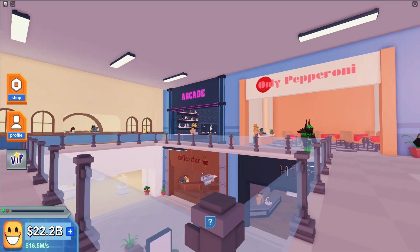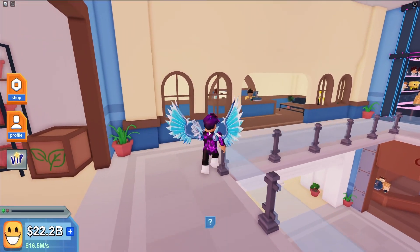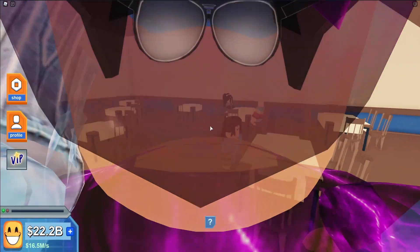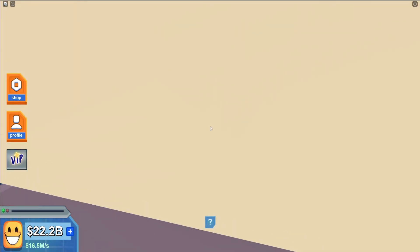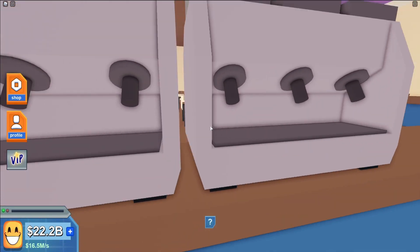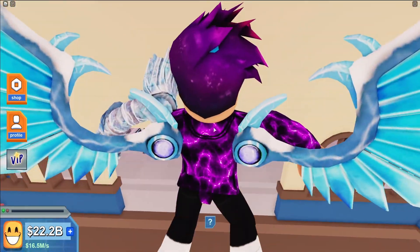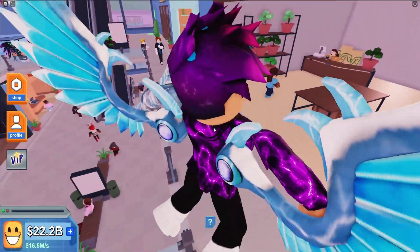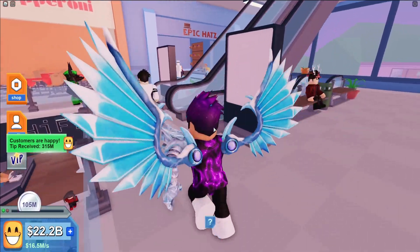Let's go through the next place over here. This place is like a massive restaurant, which is pretty awesome. I'm not sure what type of restaurant, but it looks really nice and cool. Let's go up to the next floor — I think this is the ninth floor, though I'm not exactly sure.